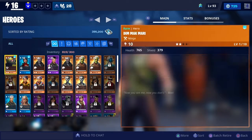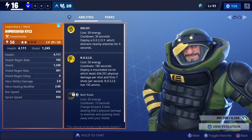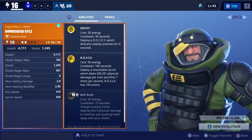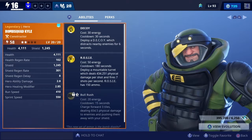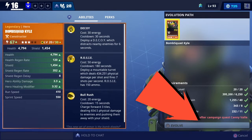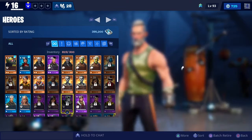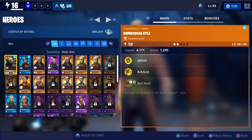Every single hero that you select is going to have a bunch of stars in the top left-hand corner. Where you see my power level of 58 — that's the current power level of your hero. The heroes evolve; over in the bottom right-hand corner you evolve them simply by feeding them these little hero XP chips. This game does work a little bit like Warframe in that regard.